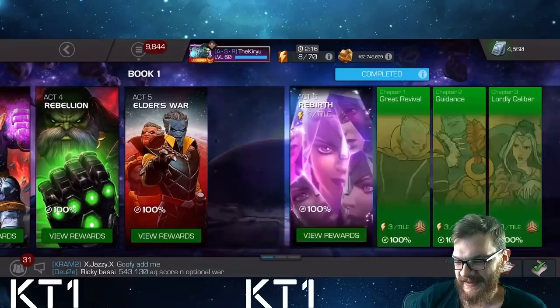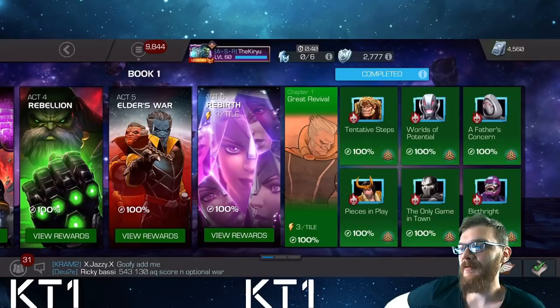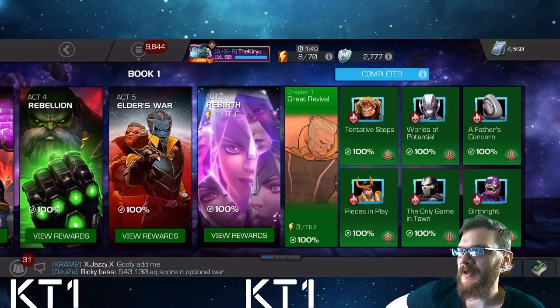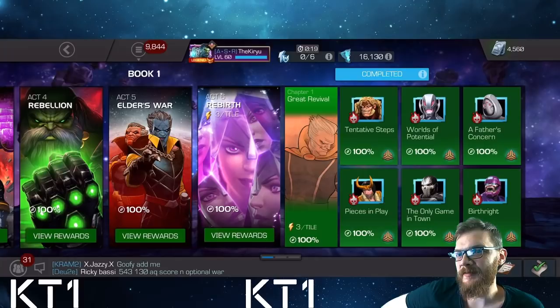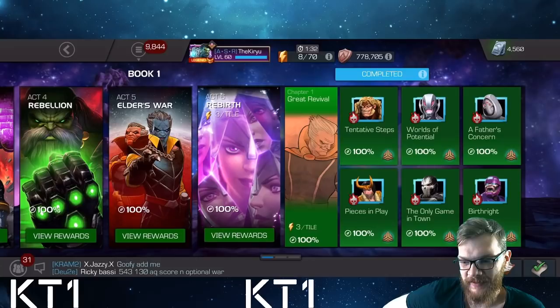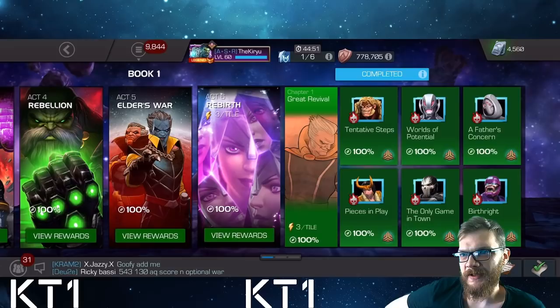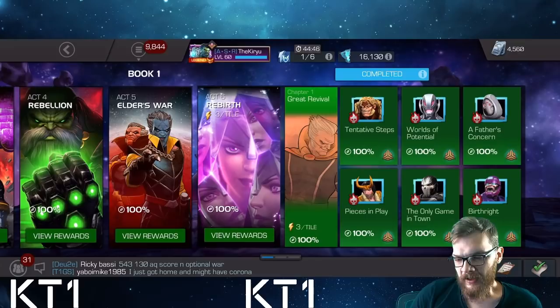If you only have a couple of five-stars but are very enthusiastic about the game, the quickest way to get more five-stars is through monthly side event quests. If you're willing to boost up and punch upwards, you can definitely get a handful of five-stars every month. Monthly 30-day events are not bad either, but side event quests are typically the fastest way to obtain significant crystal shards.